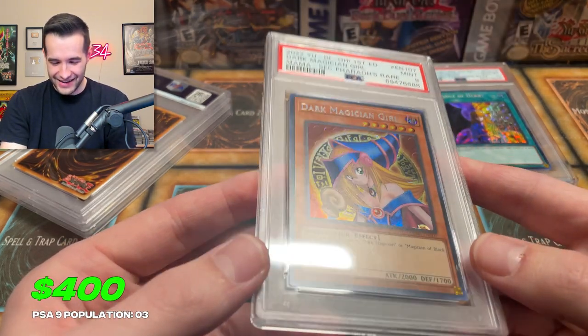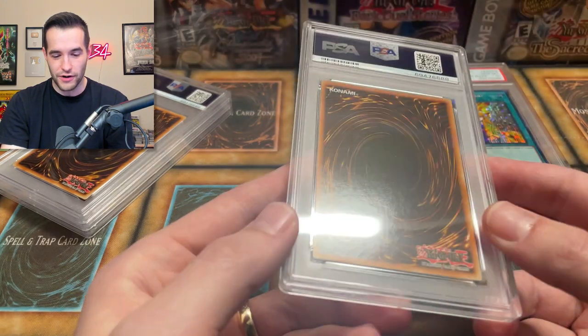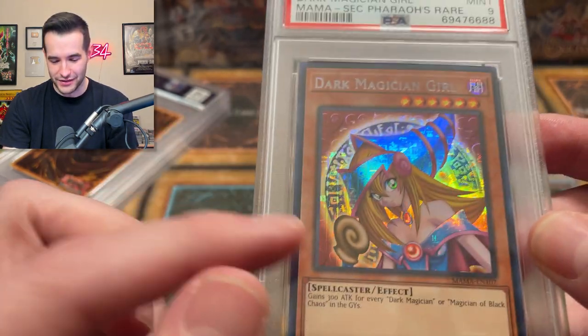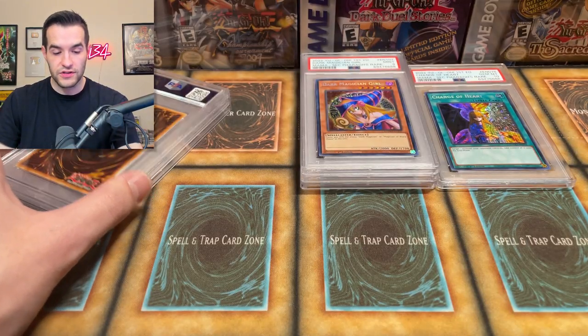No — a nine. Oh no, so many nines. The secret Pharaoh's Rares — I wonder if there are any scratches in the surface. It's really hard to tell because that's just what the foiling looks like. It looks like there's a big long print line, but that's actually part of it. Another nine. Okay, alright, that's fine. We only have three cards left, so this is a seven card submission.